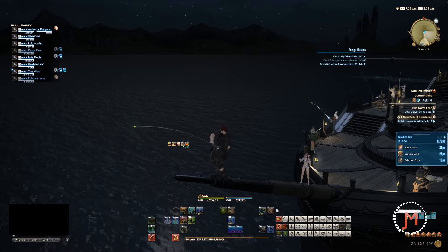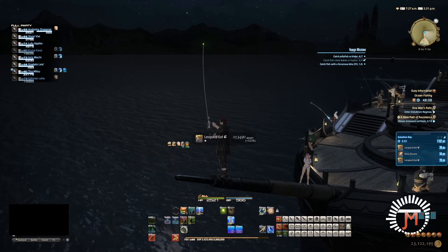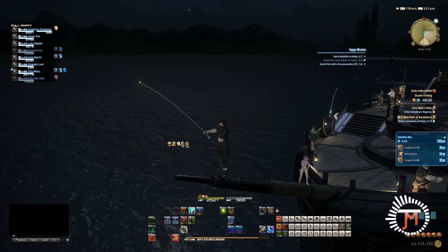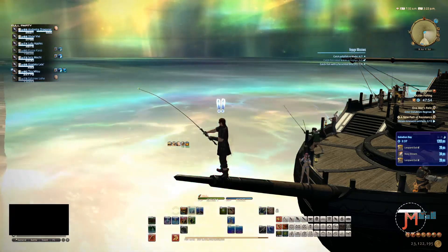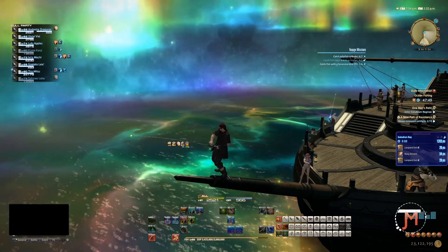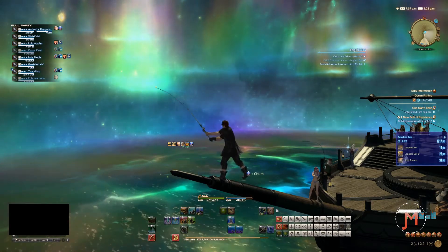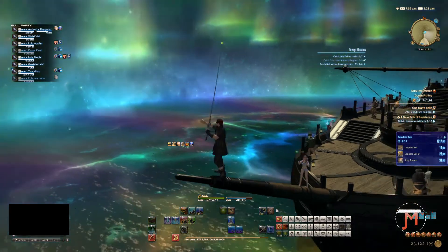Ocean fishing is optional — you don't feel obligated to do it unless you want those minions, and they're mainly just a nice reward for putting the time in. As far as I can tell, there's no end-game equipment you get from ocean fishing. The best I can think of is the completion log for the fishing log. Oh — another spectral current! Come on, reel it in. I got another Leopard Eel — this game loves giving me Leopard Eels.